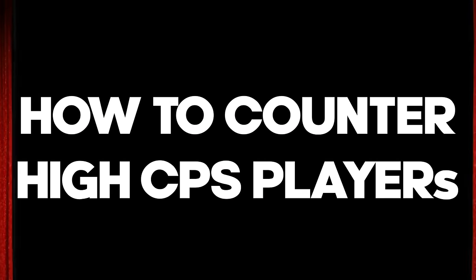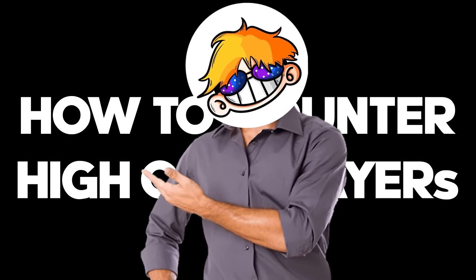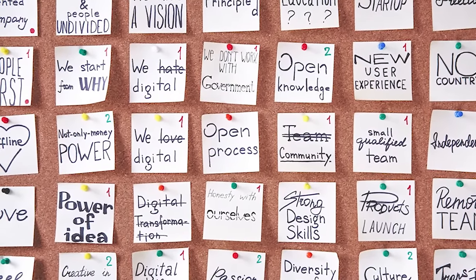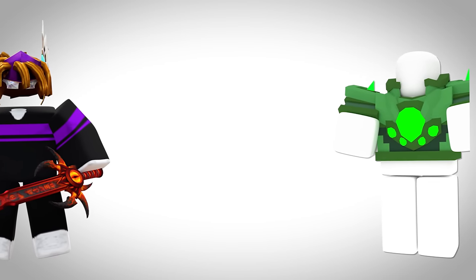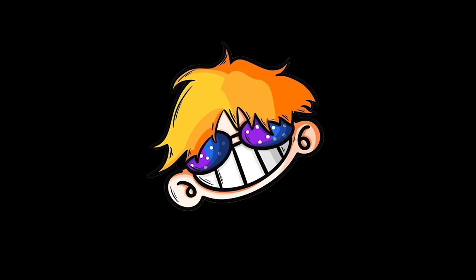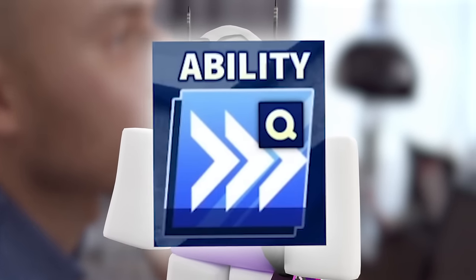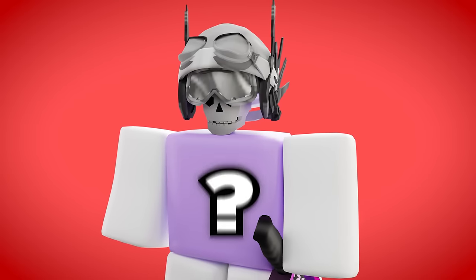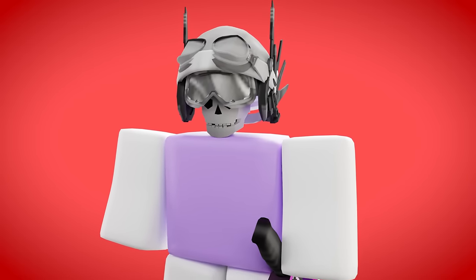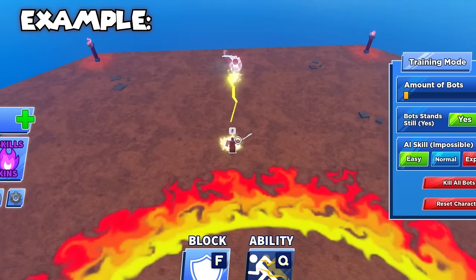Now for the last part of the video: how to counter high CPS players or auto clickers. These are my personal tips so take them seriously. The number one thing is to stay away from them as far as possible — it's very important to keep distance to avoid them using their auto clicker. If they try to get close and auto click, certain abilities can help keep them at distance. But if they still get close, try to click fast to keep up and then randomly and unexpectedly dash away from them — here's a video of me doing it to a bot.